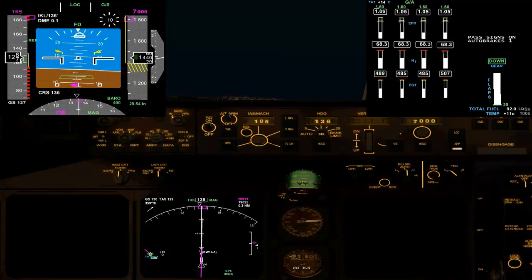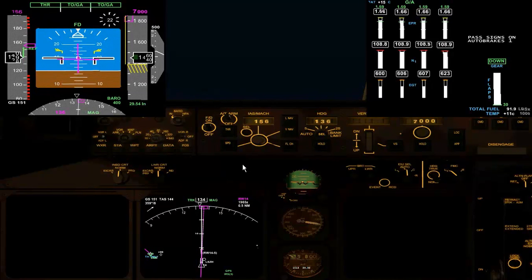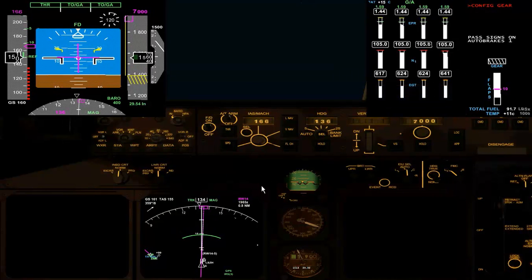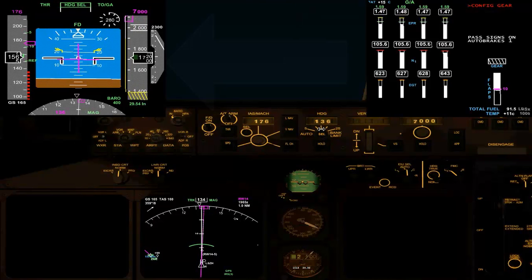We're floating too much — going around. 10. Don't sink. So that's TOGA, gear up, and flaps to 20. One way, tailwind, runway heading 1-3-6.